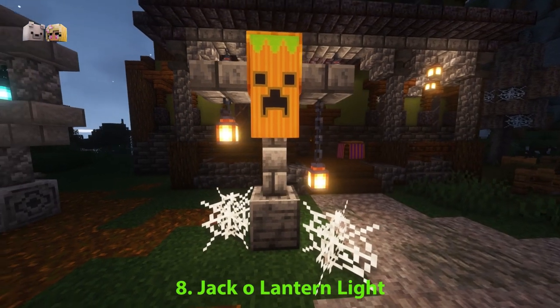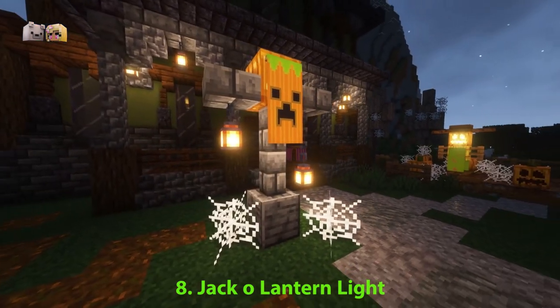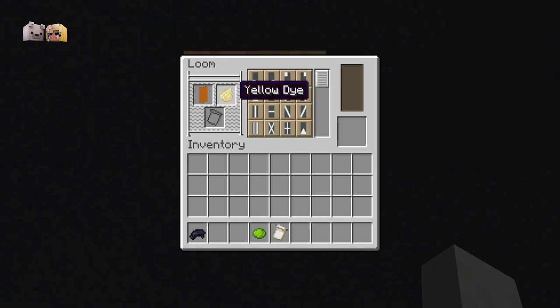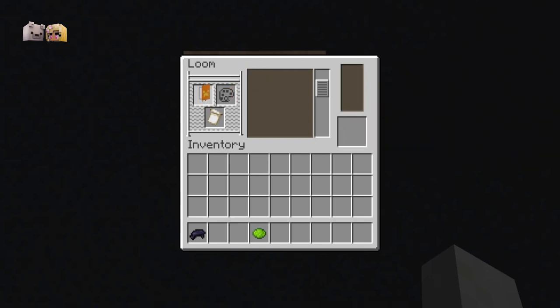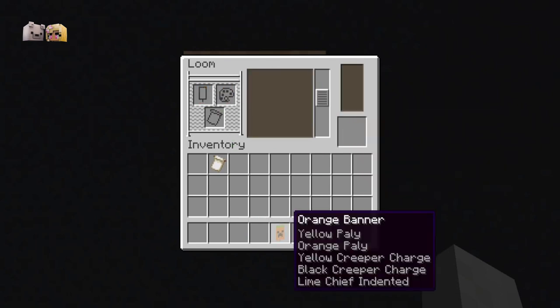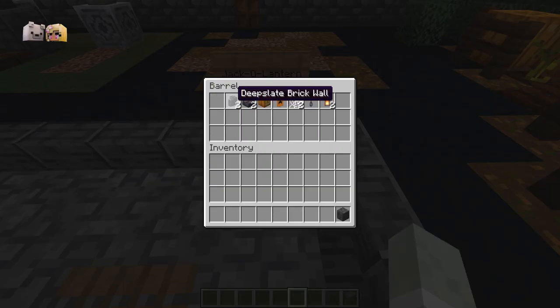This jack-o'-lantern light is creepily cute and adds a touch of Halloween whimsy to a build. For this build, you need to create a banner by using yellow behind the orange stripes so the pumpkin texture stands out. And once again, using yellow behind the black creeper face makes it look like it's glowing. Finish with green on the top. Now you can create this light.